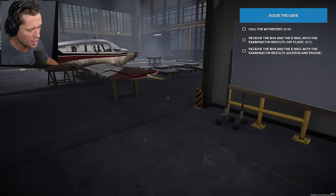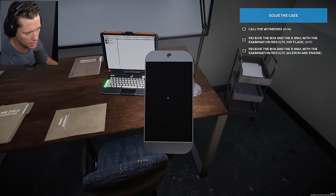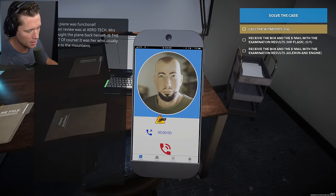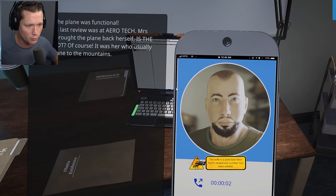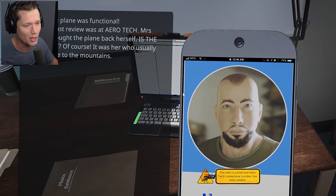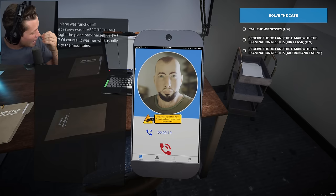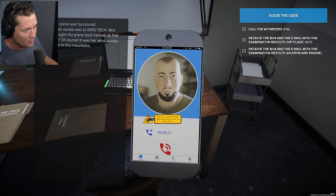We've got some more answers. First thing I'm going to do is call the mechanic. The scan did come back normal. Mechanic Paul says the plane was functional — the plane's last review was at Aerotech. Ms. Goldberg brought the plane back herself. It was her who usually flew the plane to the mountains. I think she did it — I think she set him up. We'll see.